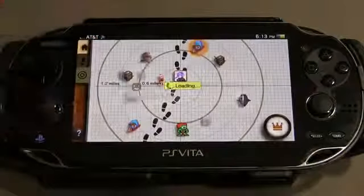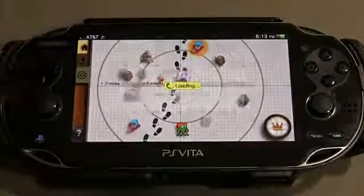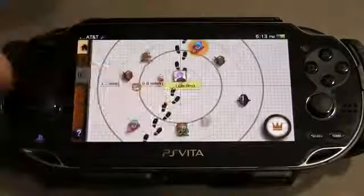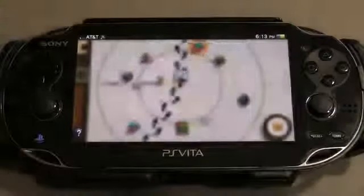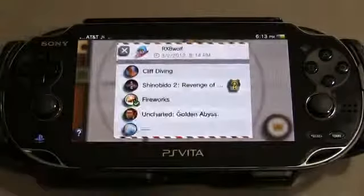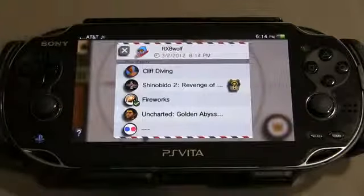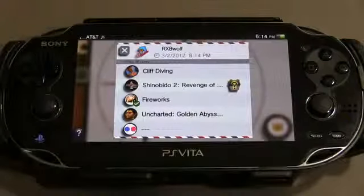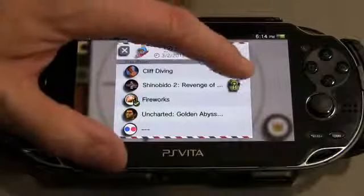What that gift box is going to do is allow you to download game content that might be for either a game that you have on your Vita system or maybe a game that you're going to get sometime in the future. There's one right there — you can see that gift box with the question mark next to it. And if I tap on that, it's going to give me some information about that particular downloadable content. So let's do that.